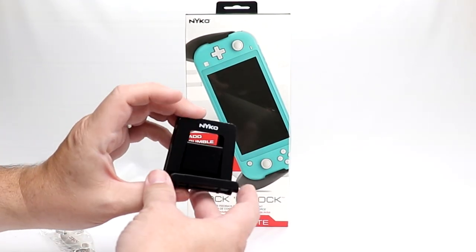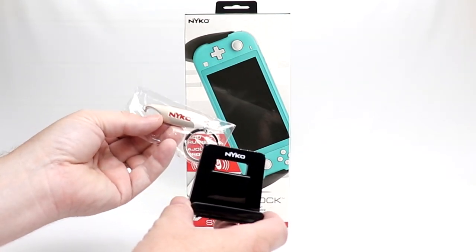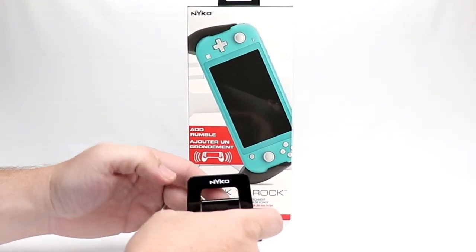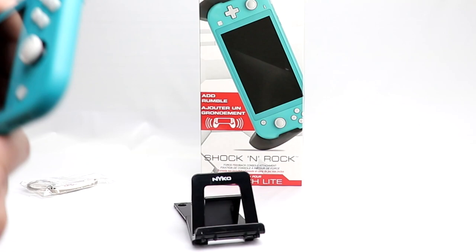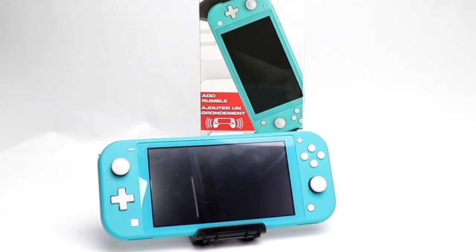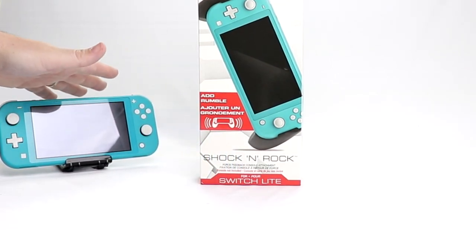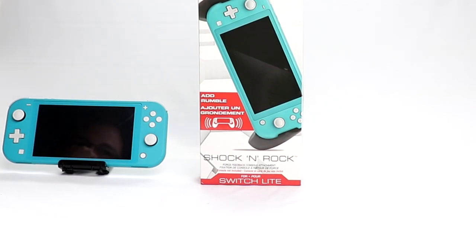I did get two bonus goodies in the package with this. I got a Nyko key ring and bottle opener. And for someone who doesn't drink, that's awesome. But perhaps one of the more useful things is this console stand, which you can also use for a cell phone. We have our Switch Lite right there — I can actually see myself using this for photos. It's really handy, and it's got a little bit of grip on the bottom so it won't slide around.